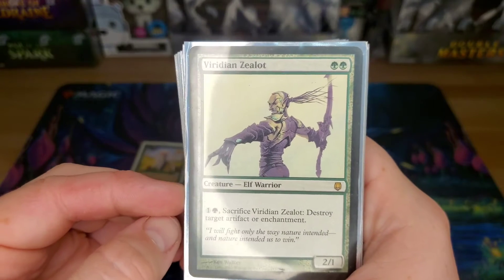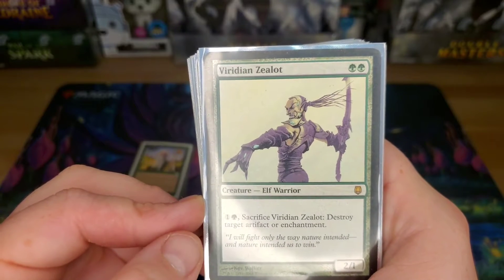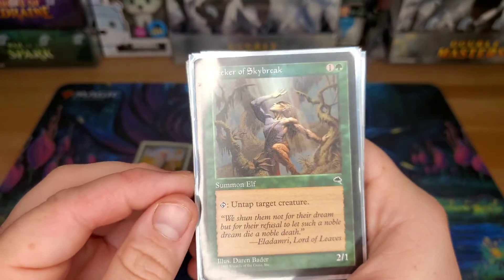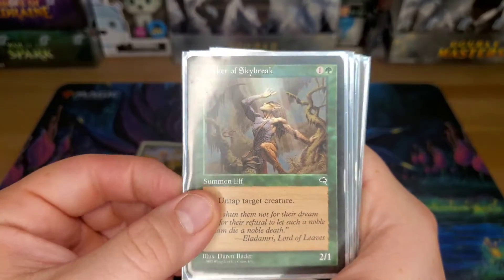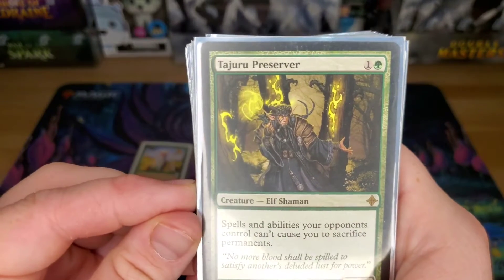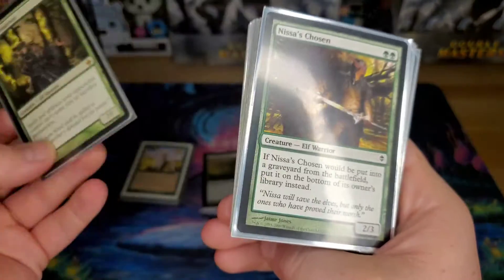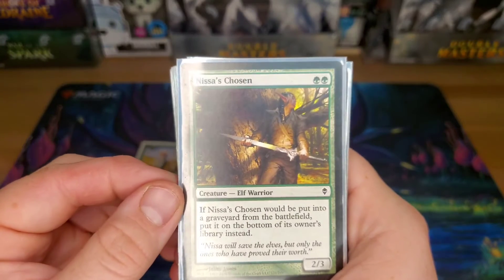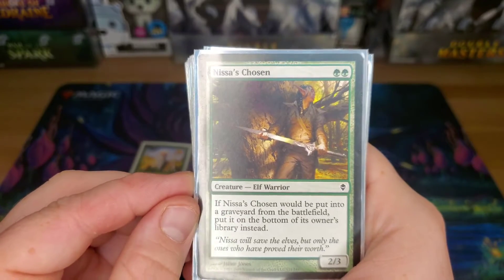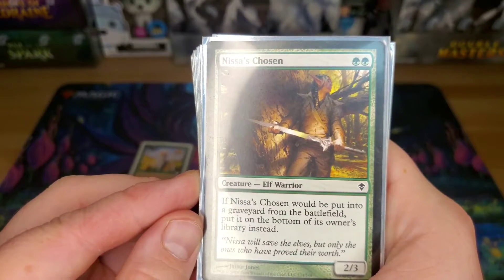Viridian Zealot — paying two to sacrifice it and destroy an artifact or enchantment. Seeker of Skybreak — just letting me tap this to untap another creature, trying to double up mana or cool effects. Tajuru Preserver — making it so spells and abilities my opponents control can't make me sacrifice permanents. Nissa's Chosen — if it goes to the graveyard from the battlefield, it just goes back on the bottom of my library. It goes with the Nissa Revane planeswalker, which we do have in here. 2/3 body for two.